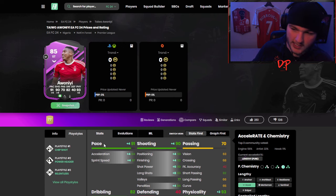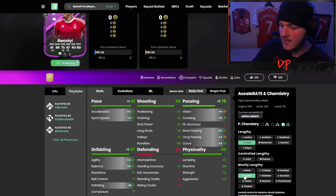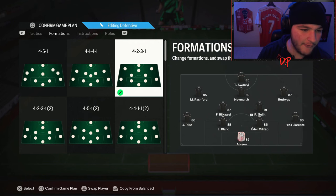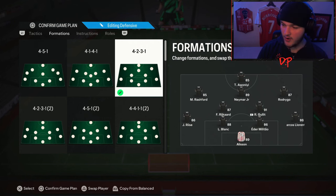I'm going to try him with a Hawk in the first game and then we might switch over to even an Engine to see how he is as Mostly Lengthy but with better agility and balance. We'll try him on Hawk chemistry style on Lengthy first game, see how he is. If he's really good we might not even change it - you don't want to change something that's not broken. He works as a lone striker in a 4-2-3-1 with Neymar, Rashford and Rodrigo behind him. Let's get into it.